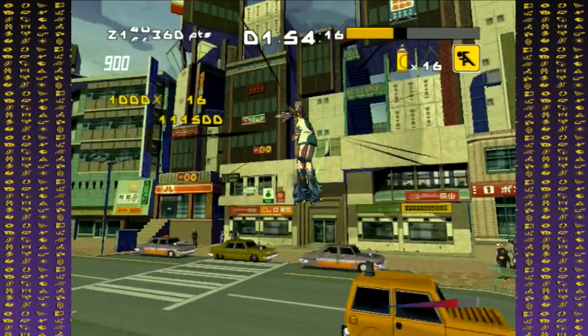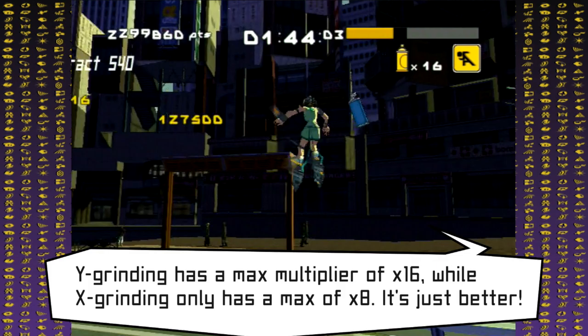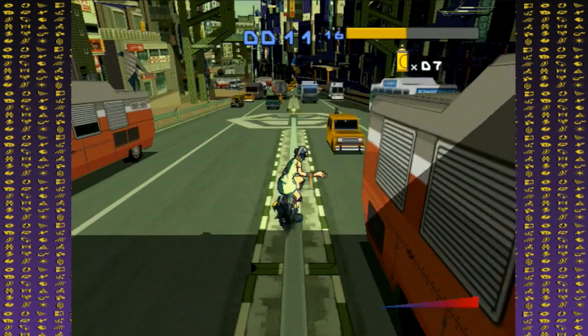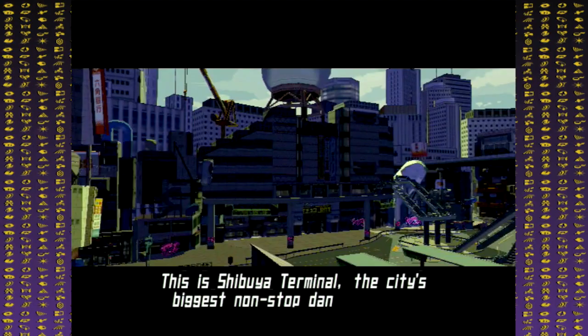The rails on the other side of the hill are great for Jet Tech since they give lots of points, especially if you're using Y grinding instead of X grinding — you'll get a much better combo multiplier, although the timing is a bit tricky. Dogenzaka Hill is also a giant loop, so you'll be doing Jet Dash as well. Just give it some practice. Beating all the test runs for Dogenzaka Hill unlocks the Doom Riders.